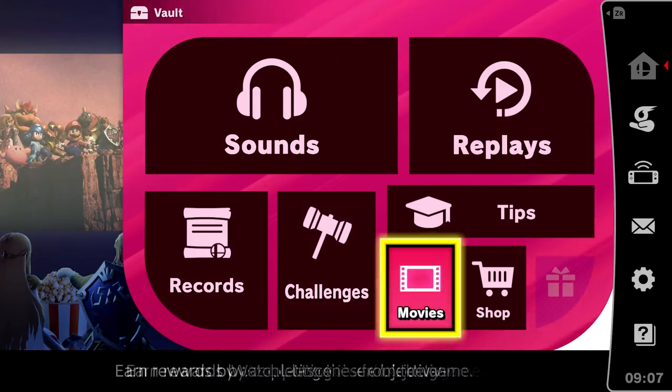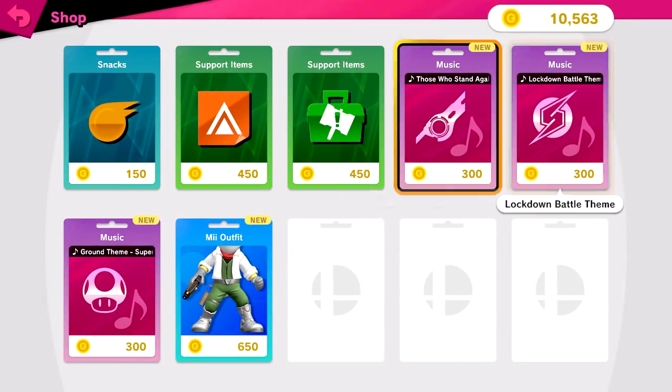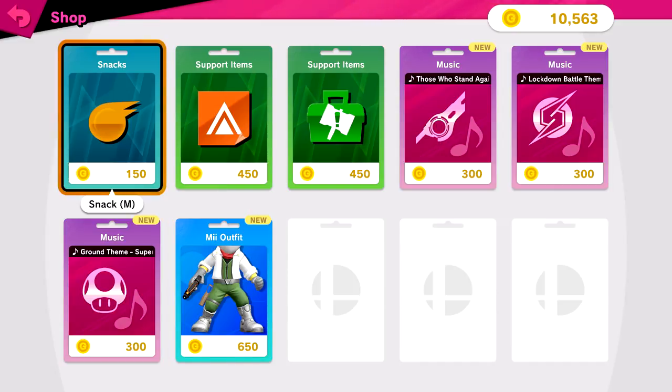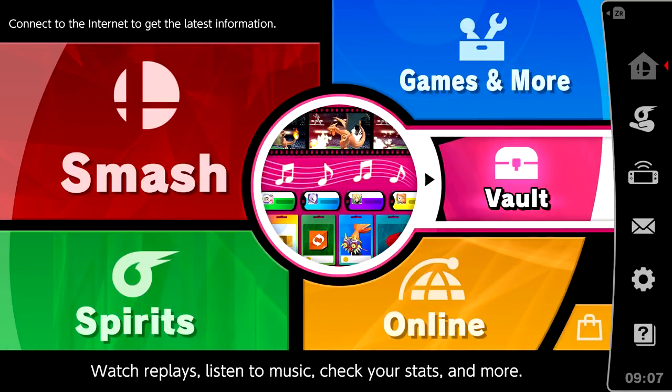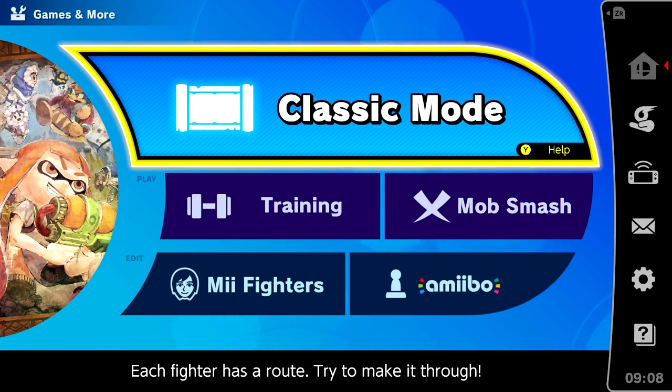So some of you may be wondering, what do you do with coins? When you get coins, you go in the shop here and you purchase anything you want. As you can see, I already have 10,563. And the other thing you can do is go to Games and More and purchase. If you die in classic mode, you can use coins to revive yourself.